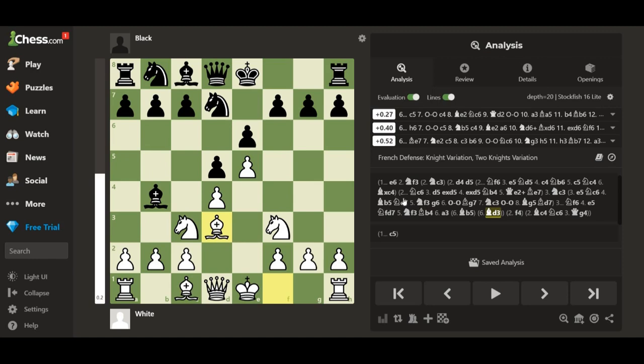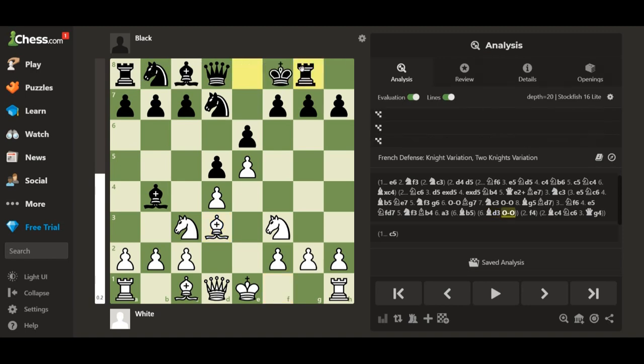This is still completely okay and standard. Now your opponent makes a big, big, big blunder. You might be thinking, what would that be? If I told you the big blunder would be castling — you can see the evaluation bars going up — now, pause the video to find out why.